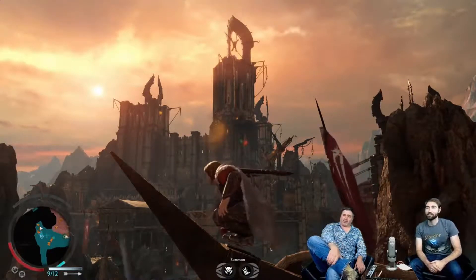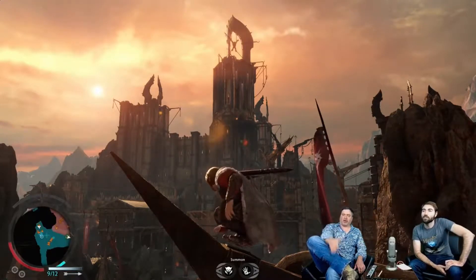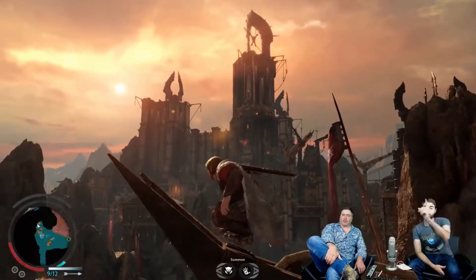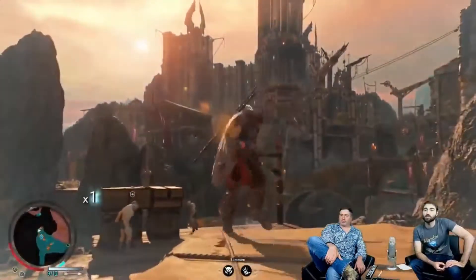There are a couple other things too. On the top fortress spire and also to the left garrison, there are these big metal blades. Let's go ahead and start moving into the fortress so we can see some of them up close.